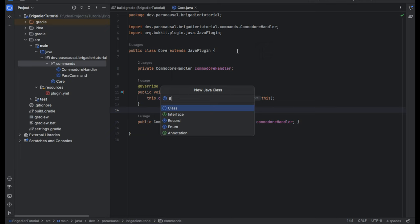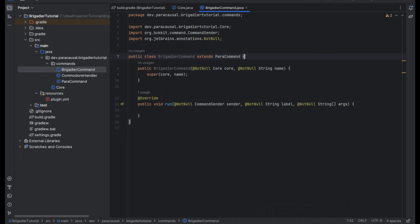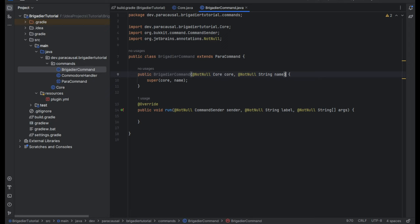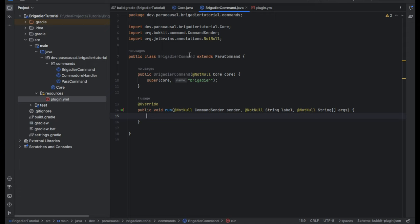BrigadierCommand extends ParaCommand. We're going to implement our run method and our constructor, and put in 'brigadier' as the command name. And what we're going to do is handle sub-commands. In our plugin.yml we have a help sub-command and a calculate command, so we'll do that stuff — brigadier help, brigadier calculate, with number one and two for the two different inputs.